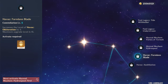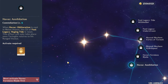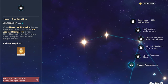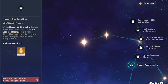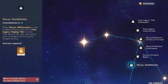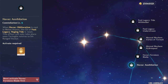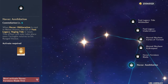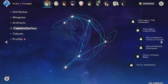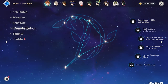C5, Havoc Formless Blade, gives 3 levels to his burst — nice for burst damage. Finally, his C6, Havoc Annihilation: when Havoc Obliteration is cast in melee stance, the cooldown of Foul Legacy is reset when he returns to ranged stance. So basically he gets his skill cooldown reset when using his melee burst. This may seem overpowered, but in my opinion this constellation is quite overrated. Most teams would already want to swap to other characters to reuse their skills, then come back to Tartaglia. Overall, his constellations aren't necessarily bad — they're just not needed. Tartaglia functions fine at C0, and none of these constellations significantly impact his damage or gameplay.